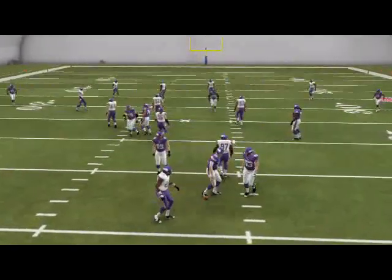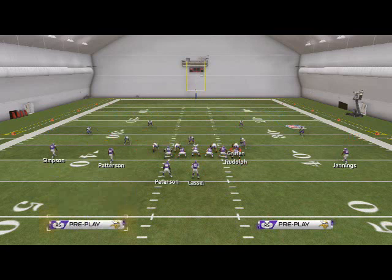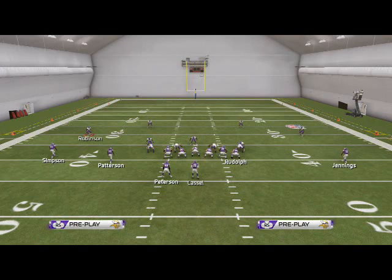If you just want to send right edge pressure out of this play, re-blitz Griffin and then zone Roads. Make sure Greenway is in position and you'll see right edge pressure.